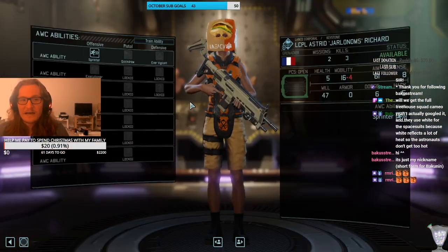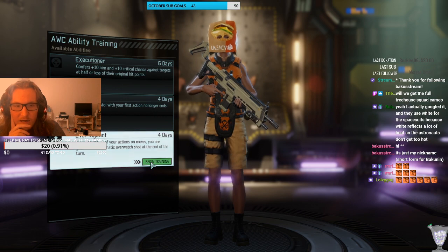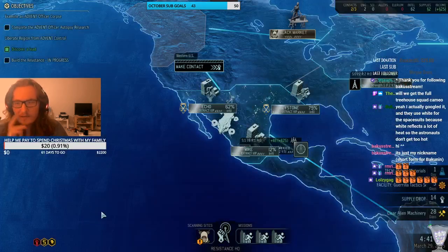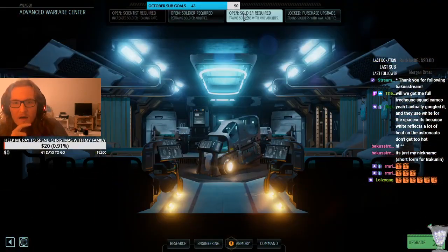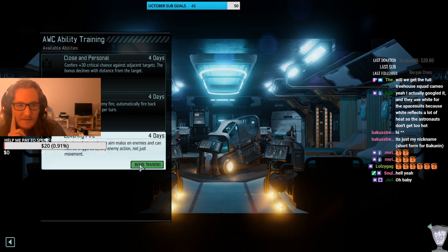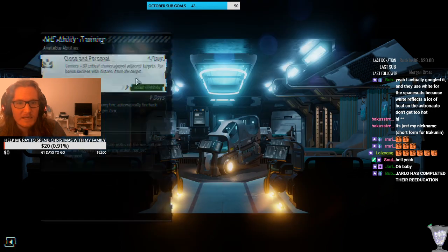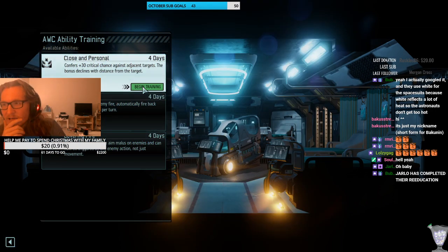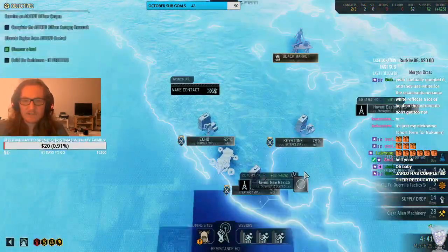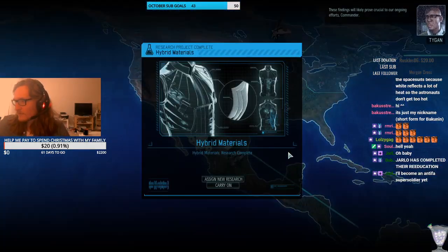Advanced training — Jarlo, you no longer have shit stats, my friend. Quick draw: firing a pistol no longer ends your turn. Ever vigilant: if you run, you get an overwatch at the end. Your aim is absolute dogshit, so I'm probably going to have to give the advanced training to someone else. Klaus — covering fire, reaction shots confirmed. You're a techie and will probably get pretty close to enemies, so sure, I'll give you that. Jarlo has completed their re-education — they're now a functioning member of society.